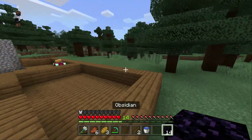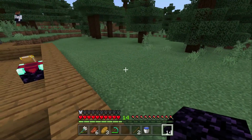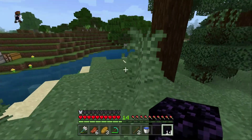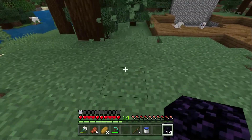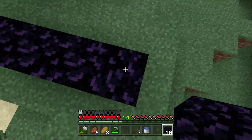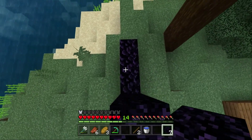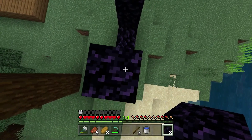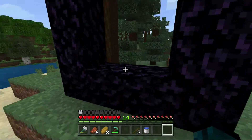The farm's gonna be over here and I'll put the portal over on this hill. I'm gonna put the compass in there and the map so I don't lose them, because I definitely don't want to lose that for when we get together and take over the world.